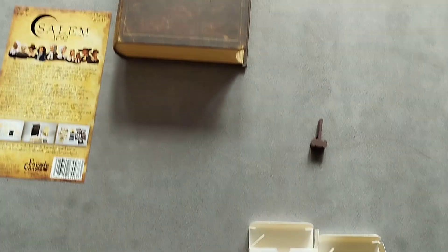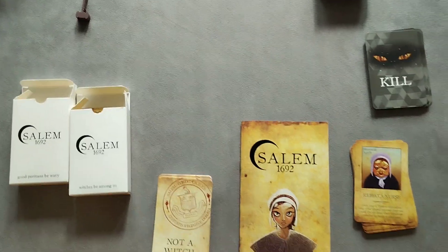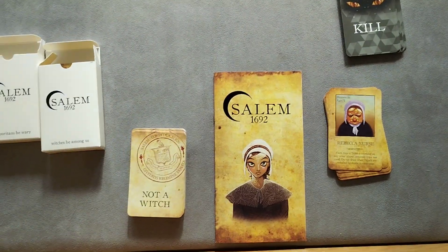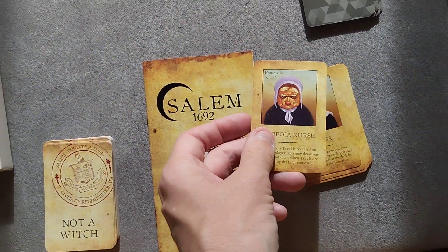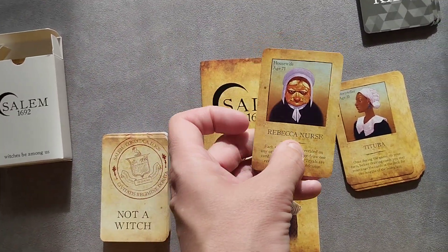I've also played Deadwood by this publisher as well. This is by Facade Games, and what we're looking to do is find out the witches and kill them. This is a kind of social deduction game. Everybody is going to pick a character of your choice, place it in front of you — you all have different abilities.